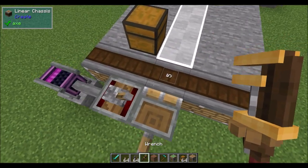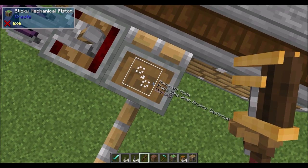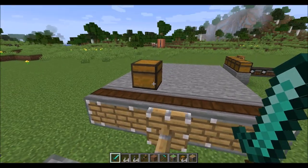The third option is 'place only when anchor destroyed,' meaning they'll never become real blocks again until the anchor is destroyed.